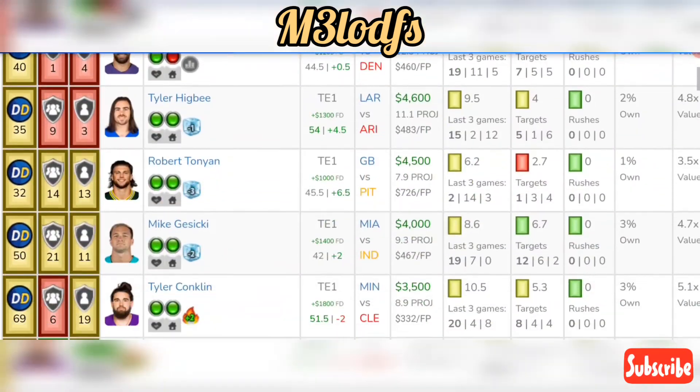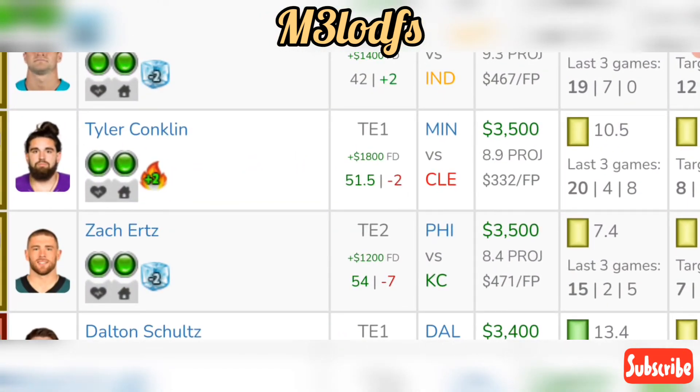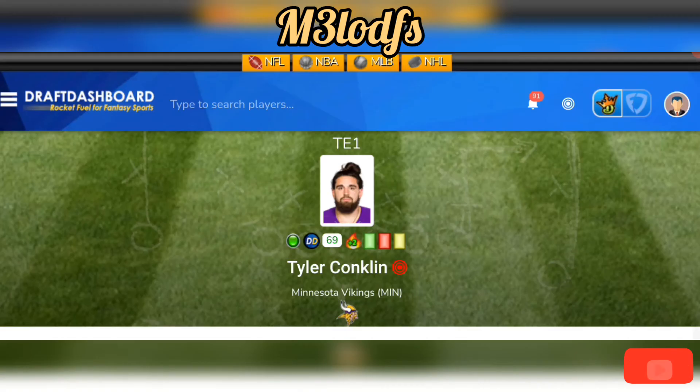For a savings play at tight end, Tyler Conklin had eight targets last game with 20 fantasy points. The Browns are allowing 22.5 fantasy points in the past four away games to the tight end spot. He's also been effective in the red zone — three for three with a touchdown — averaging 5.3 targets and 4.3 receptions with 10.5 fantasy points a game. Tyler Conklin is a great play as part of the Vikings stack.